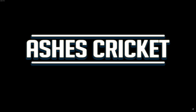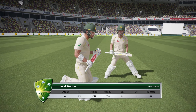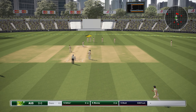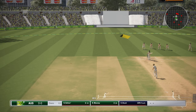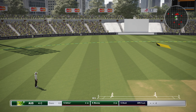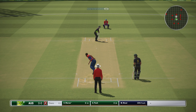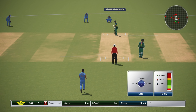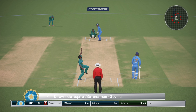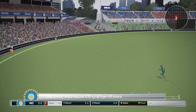Coming in at number 2 is Ashes Cricket 17. This is one of the most complete cricket games Big Ant has ever put out. The fact that it's fully licensed for the Ashes series adds a whole new level of immersion, and the player face scans for Ashes stars were groundbreaking at the time. The gameplay is where Ashes 17 really shines, particularly the batting — pro controls give you a lot of freedom and nailing the perfect shot feels incredibly rewarding. The bowling is just as satisfying, especially when you manage to set up a batsman with a clever mix of deliveries. The AI provides a decent challenge, particularly in test matches, and playing through an entire Ashes series feels genuinely epic.